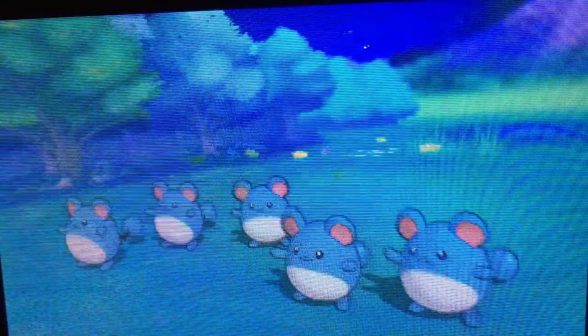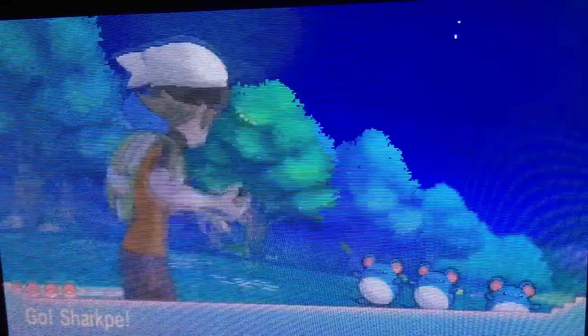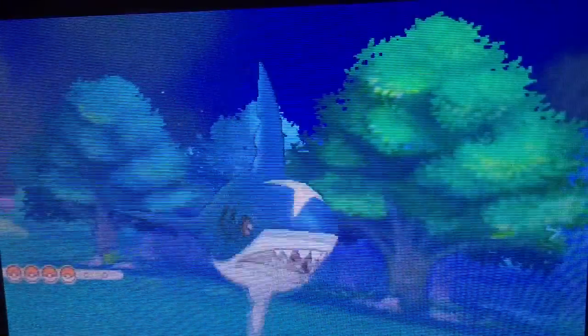If you're looking to EV train Speed, go to Sky Pillar and use Sweet Scent to trigger a horde battle. Golbat appears there and gives you two Speed EVs as well.